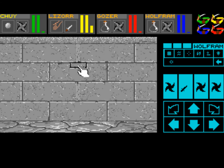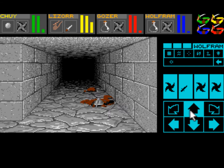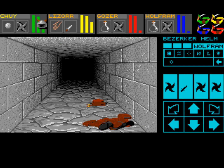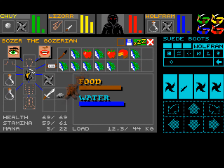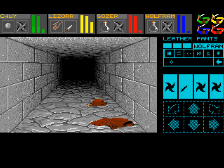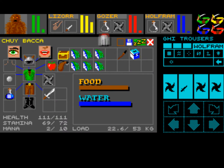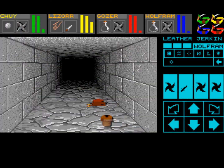Right here is a stone slab, and if you press it, here is a secret door, and then here's some clothing. We'll put the helmet on Chewie. Who doesn't have any boots? Gozer is almost completely naked. Leather pants — I think we'll switch these gi pants out and give those to Gozer. Now you're wearing pants.